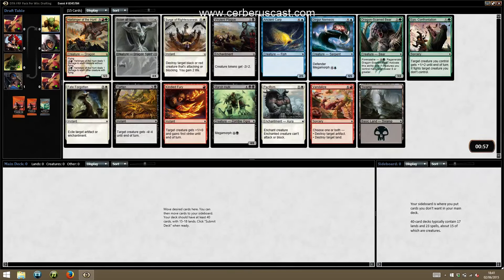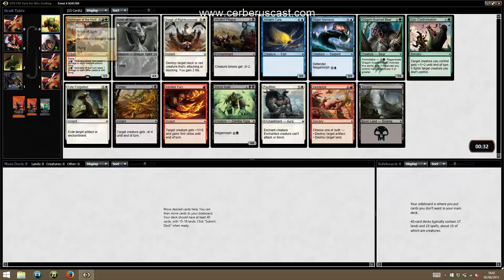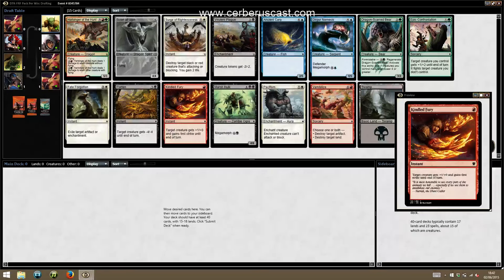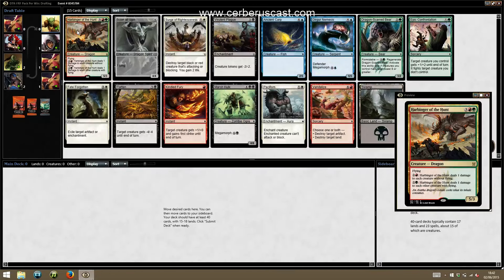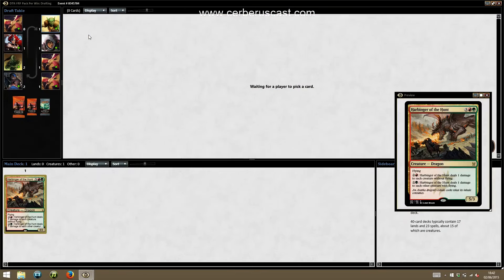Pretty evil first pack, to be fair. The Harbinger of the Hunt just wins games, but there's also Flattened Pacifism and Epic Confrontation in the pack — it's quite a tough call. Tom goes for the creature; it does mighty powerful things. If we can activate the abilities on it, it can do some nasty stuff. But the amount of other hard removal in this pack is quite scary, and we're not locking into red-green so early.